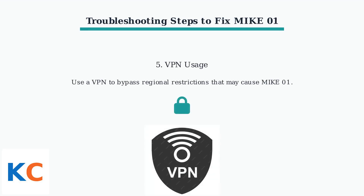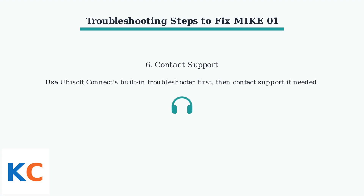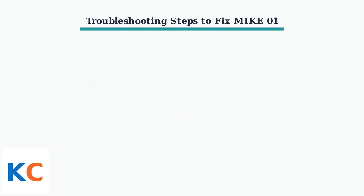Fifth, try using a VPN to bypass regional restrictions that might be triggering the MIC01 error. Finally, use Ubisoft Connect's troubleshooter, then contact support for further assistance.